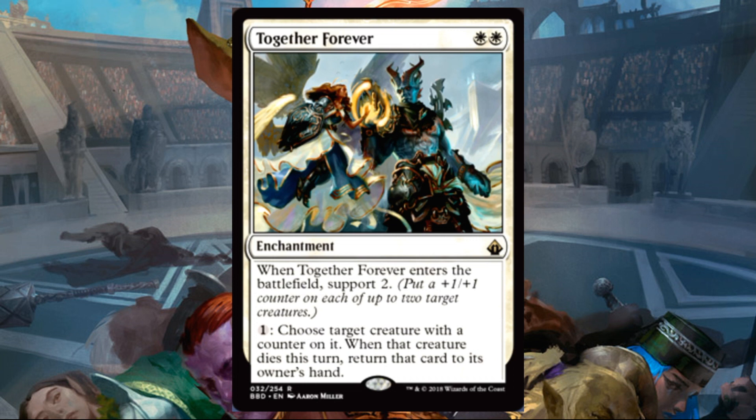Together Forever — and never to part. I think we just got Rickrolled! Two white, Enchantment, rare. Whenever this enters the battlefield, support two. Pay one: choose target creature with a counter on it — when that creature dies this turn, return that card to its owner's hand. Here's another support card, and that's been a big theme in this set. This only costs two, and supporting two for two is pretty decent. Being able to protect your stuff and your teammate's stuff is sweet — you're not losing that resource, you just have to recast it. This is a pretty good card not only in Limited but I would play this in Commander plus-one/plus-one counter decks as well.